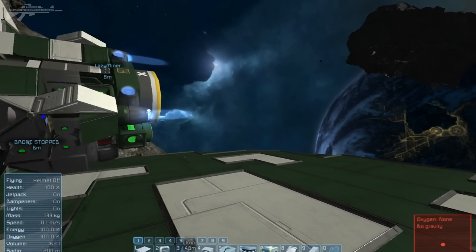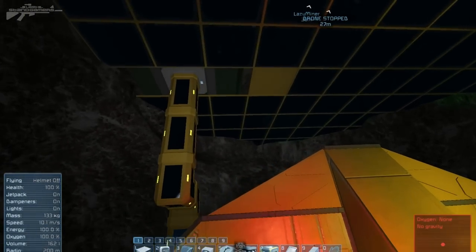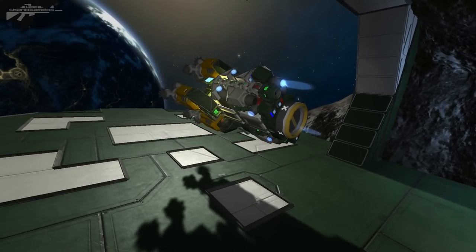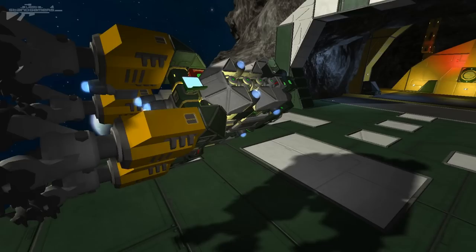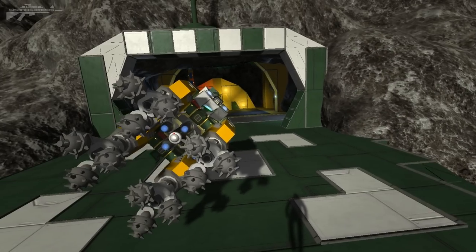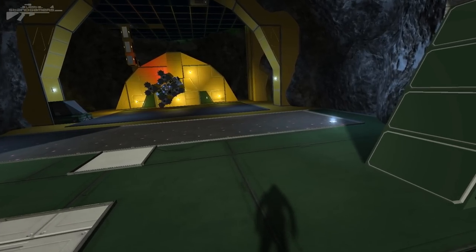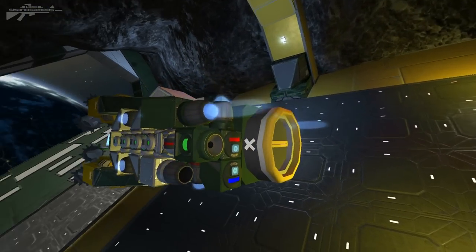As it returns to the platform the drills go off, and it starts its docking procedure to unload all the supplies. At this moment I could have been having a cup of tea up in the office above. You can see it offloads the supplies into larger cargo containers in a basic resource storage yard. It has a slightly complicated docking system because I wanted it to head into the hangar — that way I could lock the doors if there were bandits in the area and hit the recall button to call it back into the bunker. You can see it reversing up now and docking to offload all the supplies.